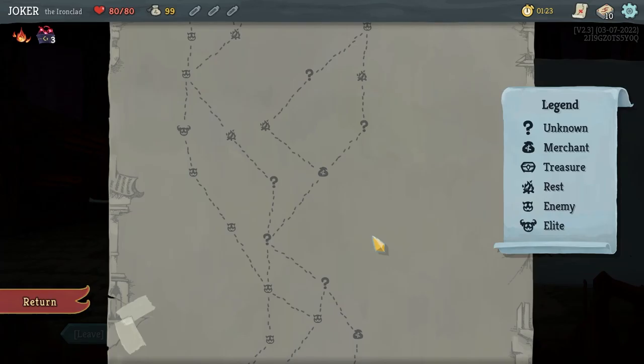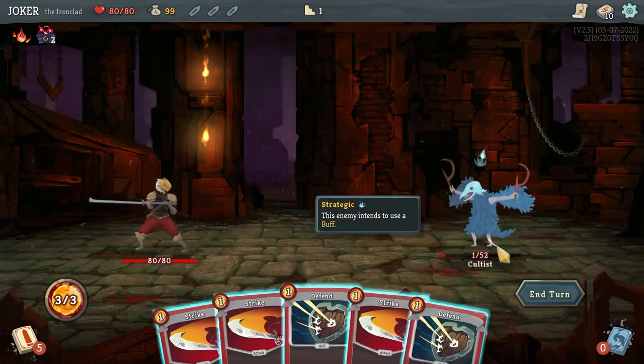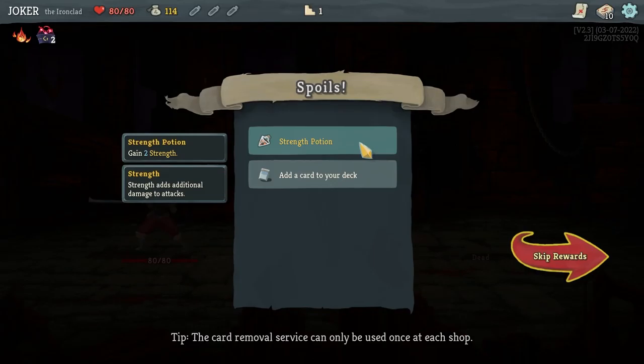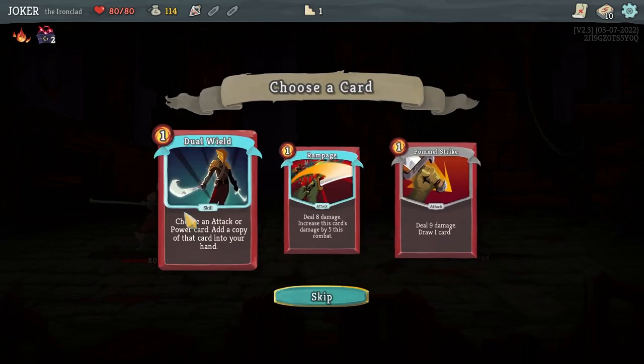Elites are strong enemies, so in the first act I hope to avoid them because I don't want to lose too much HP. Let's start. Just 1 HP for enemies, and this one will give the buff for itself.